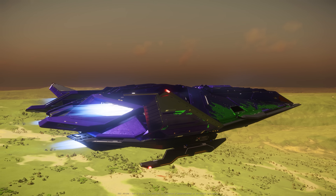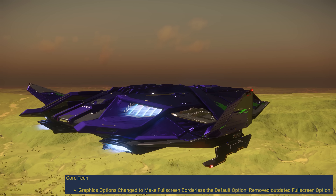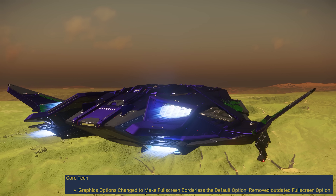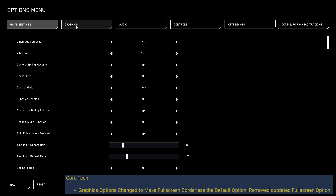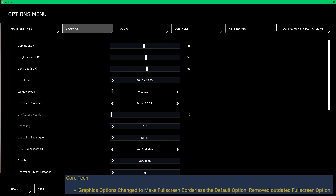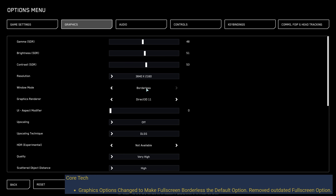First of all, we got a core tech update regarding our graphics options. The graphics option changed to make full screen borderless the default option, and removed the outdated full screen option. If we click options here and go to graphics, you can see we don't have the full screen option anymore — we have either windowed or borderless. So borderless is the new full screen.